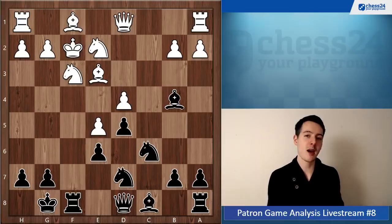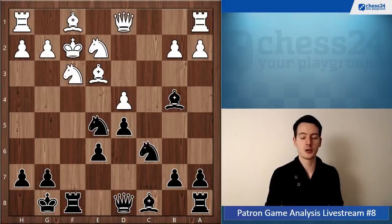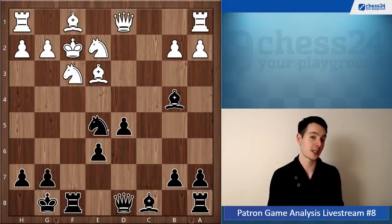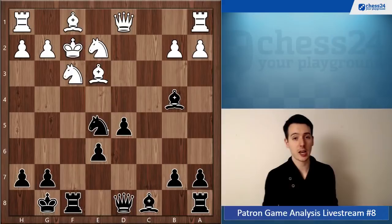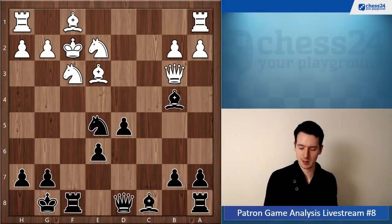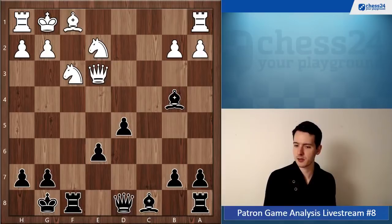You played queen b6, but instead the sacrifice - which is very typical in the French - to take the two center pawns, giving a piece and opening up the position, especially against the king on f2. Black is actually already objectively better. This position has occurred already in several games: twice white plays bishop d4, but also once queen b3. After knight g4 check, king g1, just take the bishop.